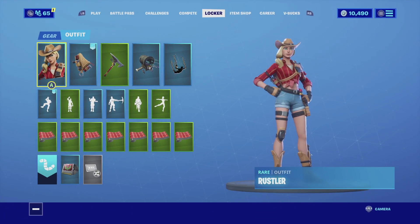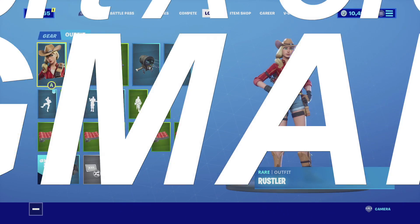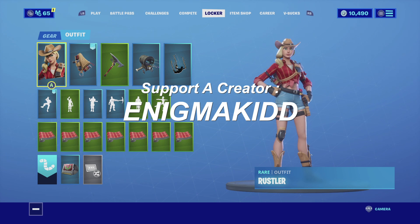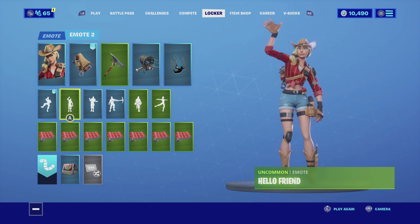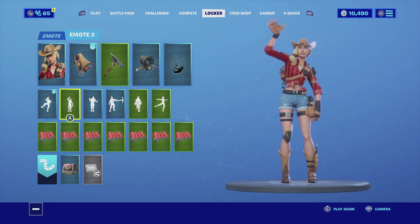Those are the three combinations I've found so far for the Rustler skin. Let me know in the comments below which one's your favorite. If you're new to my channel, subscribe — I post videos on your favorite cosmetics every single day. If you want to support the channel, my code is in the name, all caps, 2DS all together. Each time you guys use my code in either the item shop or the Epic Games Store, I do get a small percentage of it and it really helps this channel grow. With that being said, I'll catch you guys in the next video — see ya!